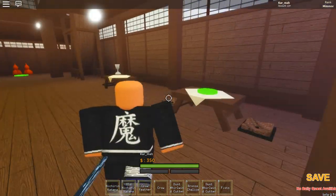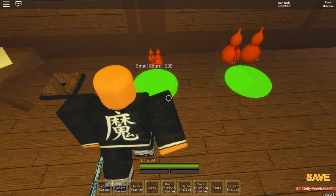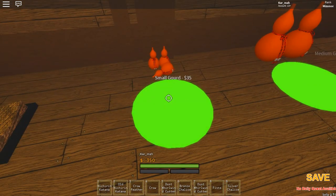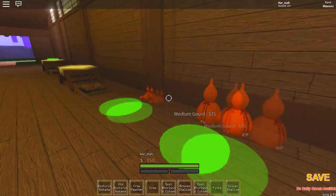Here's how you buy gourds. There's a silver chalice vendor right here. You've got to start with the small gourd, then get bigger, and then bigger — you have to go in order from small to large.